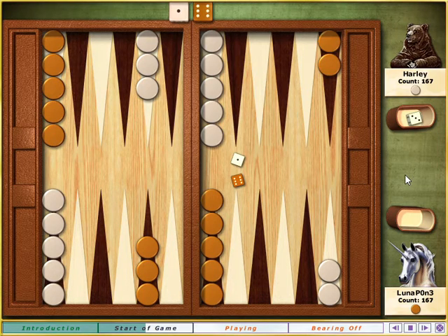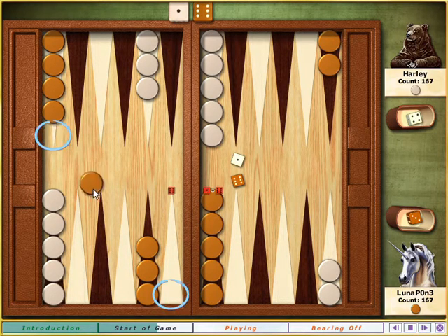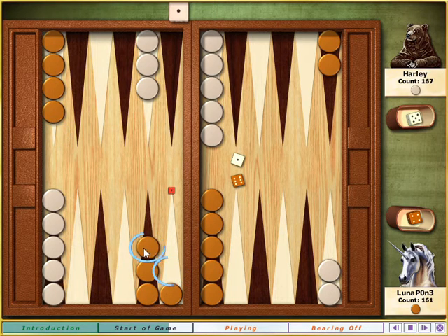During this tutorial, I'll indicate which stones you should move. You can start freestyling after the lesson. Points with two or more stones on them are said to be closed, or made. And opposing stones can't land on them.